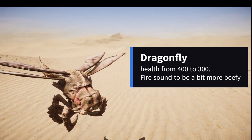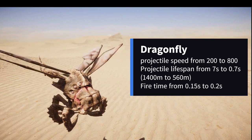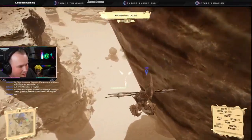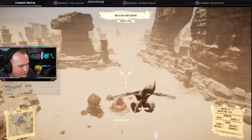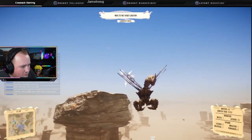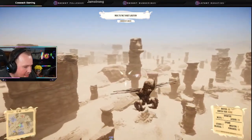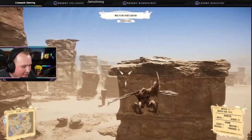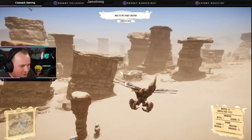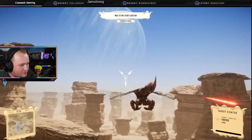Dragonfly also saw a nerf: health went down from 400 to 300 and their sound was made a bit beefier. Dragonfly projectile speed went from 200 to 800, projected lifespan went from 7 seconds to 0.7 seconds, and fire time went up from 0.15 to 0.2 seconds. Dragonflies felt a little bit too strong and I feel with these changes they might actually be in a good spot now. With projectiles being much quicker, you don't have to lead your shots as far in front of the target, and you can physically see where you're shooting — as you can see in this clip, I was able to damage a fighter with ease from quite far away. Dragonflies should have an easier time dog-fighting air units without constantly chasing them.